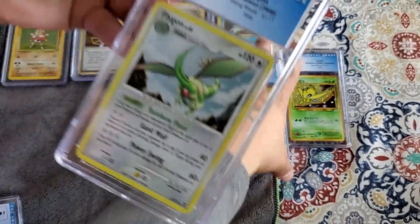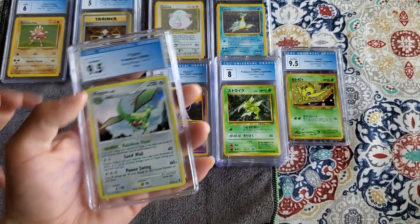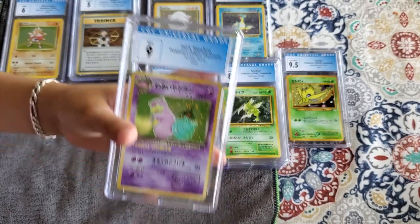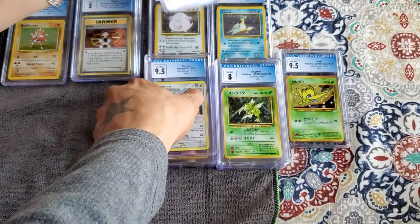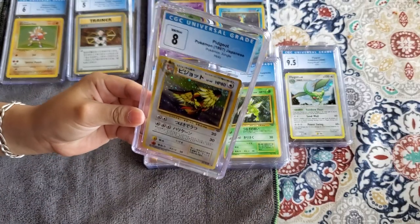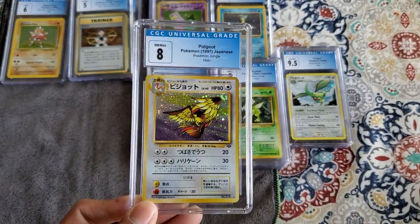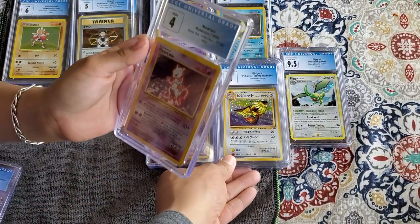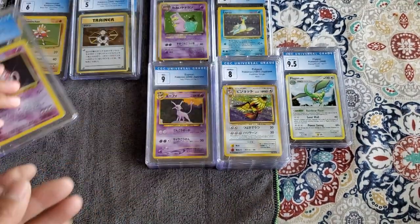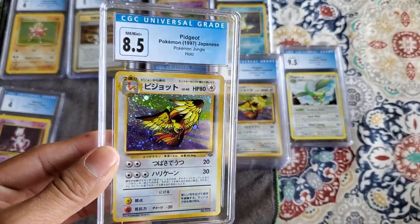The next one is a Flygon 9.5. And then a Dark Slowbro, 9. Then we got a Pidgeot Japanese — very beautiful card. A Mewtwo, 4. And then an 8.5 Pidgeot.